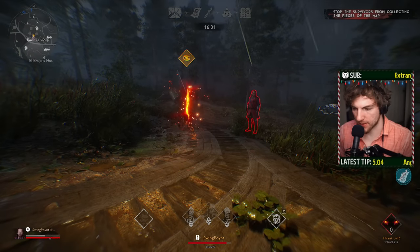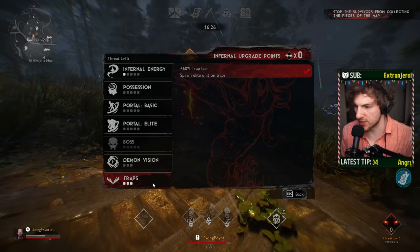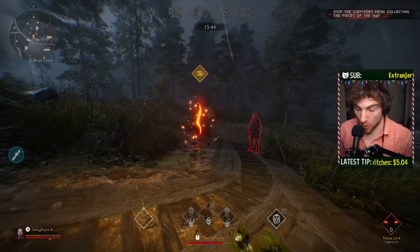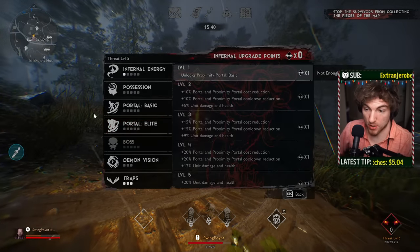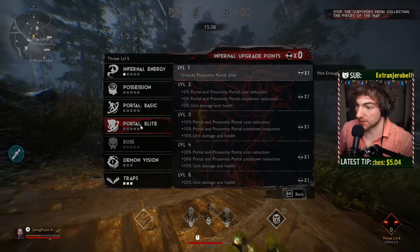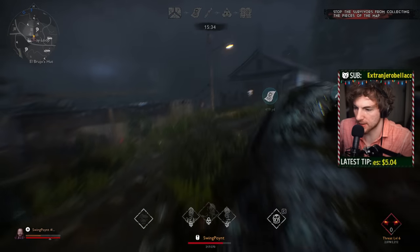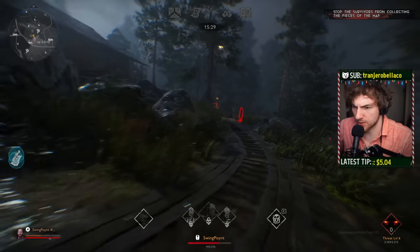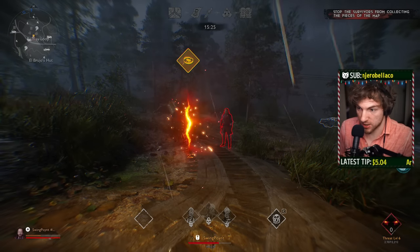The basic structure of how this works for the Puppeteer is they tend to spec a lot into traps. At level 3 traps, you can spawn elite units on the map, and this whole build is based off elite units. If you go the portal elite route, it's very expensive compared to a trap. A trap only costs 25 infernal energy, compared to the base 175 or so that the portal elite starts with.